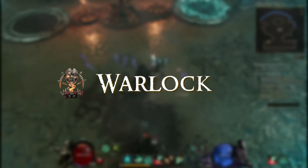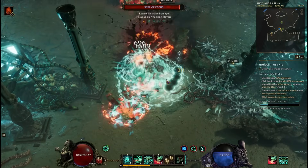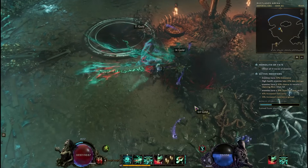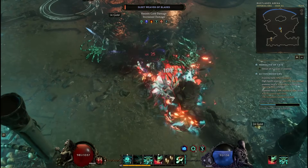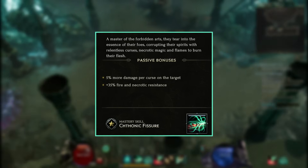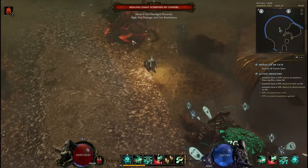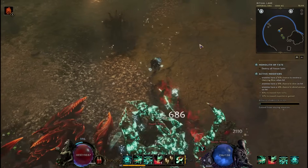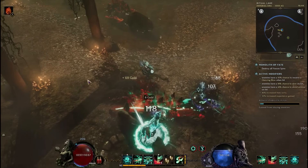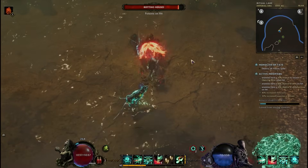The Warlock mastery was added with patch 1.0. It's probably the most complex class in the game but has incredible potential for really powerful builds. The Warlock is all about applying damage over time, with a unique mechanic of five different curses you can apply to enemies, gaining various bonuses depending on how many you apply at once. The mastery bonus is 5% more damage per curse on the target and 35% increased fire and necrotic resistance. The first skill, Khaotic Fissure, rips open a hole that deals damage over time, releases spirits to attack enemies, and deals fire and necrotic damage — visually one of the best in the game.